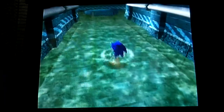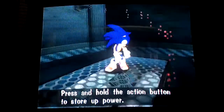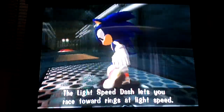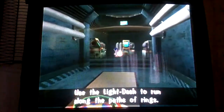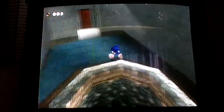Go down here and up here, and here's our first upgrade for Sonic — mandatory. Now you've got Lightspeed Shoes. Press and hold the action button to store up power. Once you have enough power, release the button and you can do the Lightspeed Dash. The Lightspeed Dash lets you race toward rings at light speed. As long as there's a trail of rings, you can go just about anywhere.